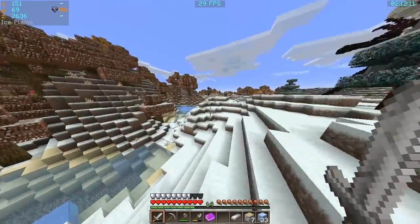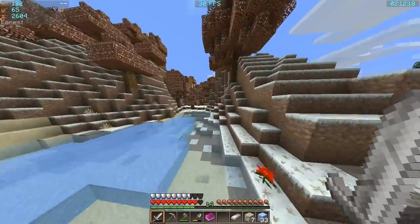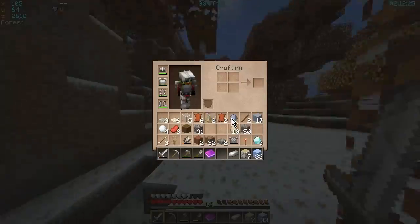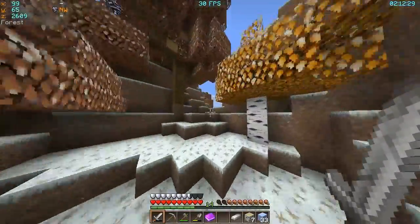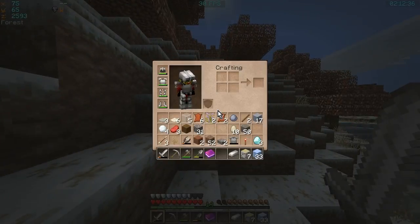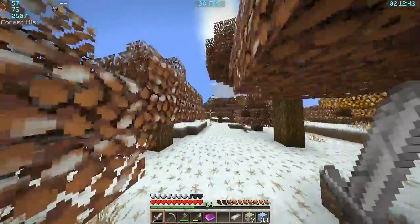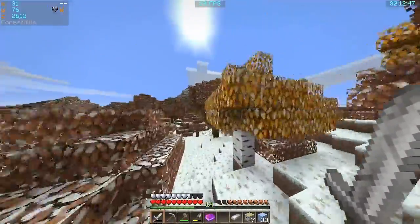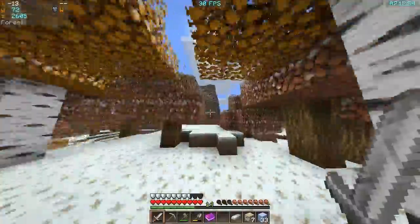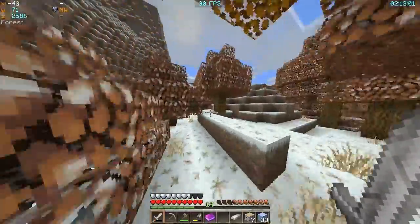Still nice plains. I do actually hope there are some deserts in here, because otherwise, yeah. There is some sand — I wonder will there be any sneaky hidey cactuses? Nope, it's just a little beach, frozen river. I'm sure I have seen some cactus in this before so I'm pretty sure they are in here, they're just hidden away. There's more sand but I need like a whole desert.